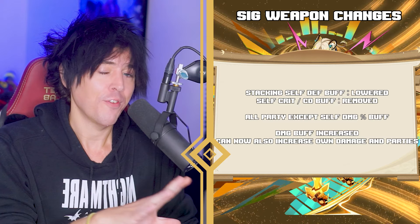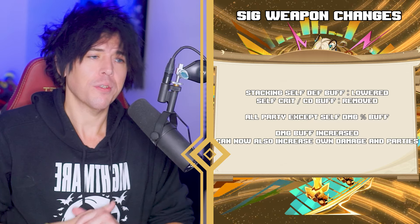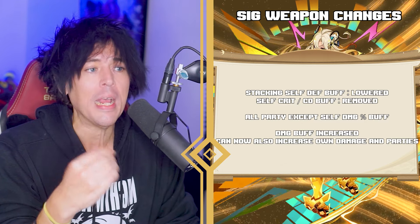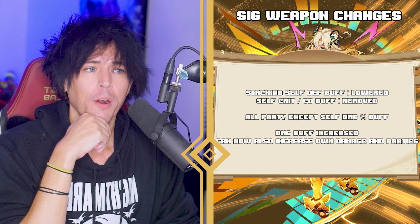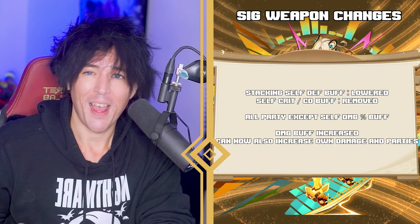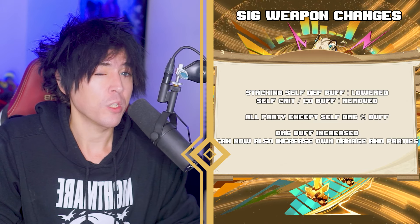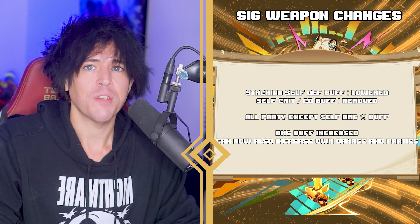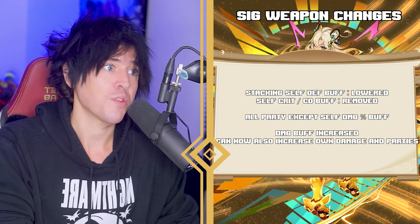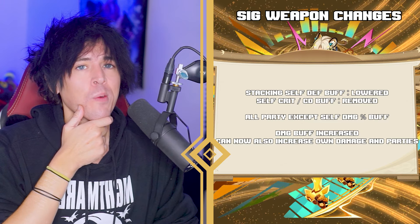That was then changed: the stacking crit rate and crit damage for the equipped character was removed, and the all-damage bonus for party members was buffed up — now including Shaloni herself — bumped to 12% per 1,000 defense at R1, and a whopping 24% at R5, giving 36% all-damage bonus at R1 up to 72% at R5.